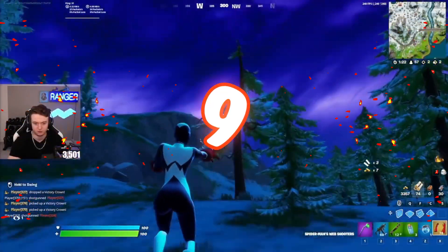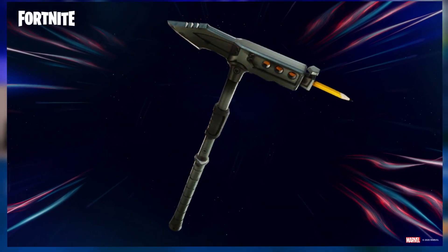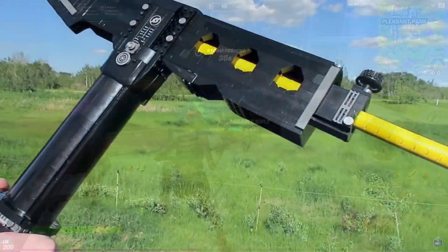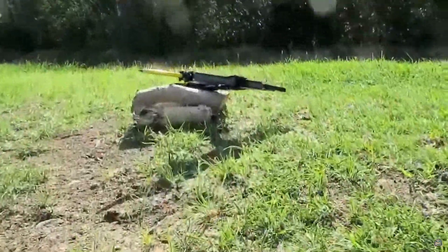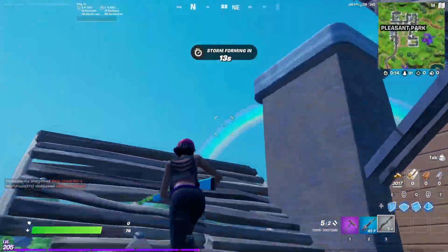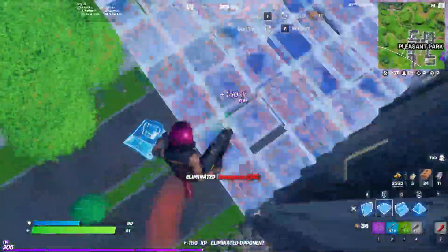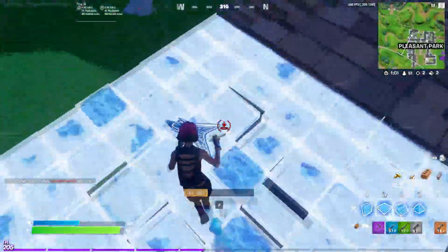That takes us to the number 9 position, and we have the Trusty Number 2. This is one of the most OG Battle Pass pickaxes we have ever seen. The original design was so sick that people were even making this in real life — people were trying to recreate the Trusty Number 2 for real life, which is so insane. I really don't see too many people using it anymore though, because it is just so OG, and unfortunately not too many people still playing were actually grinding back in Chapter 1.